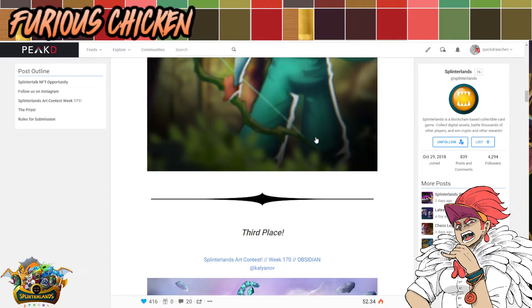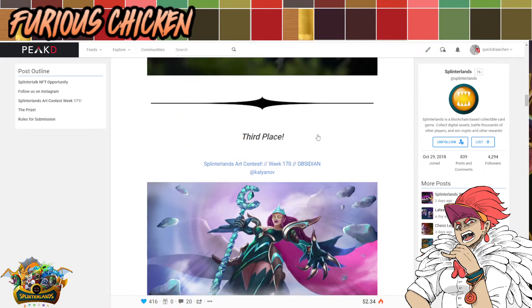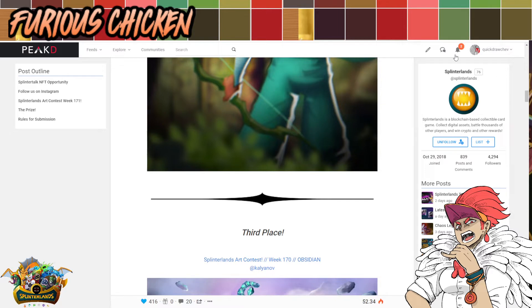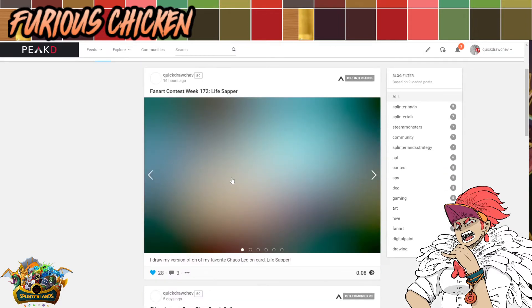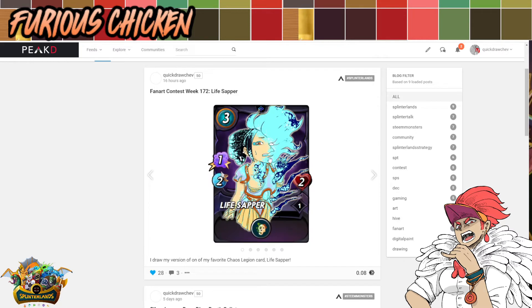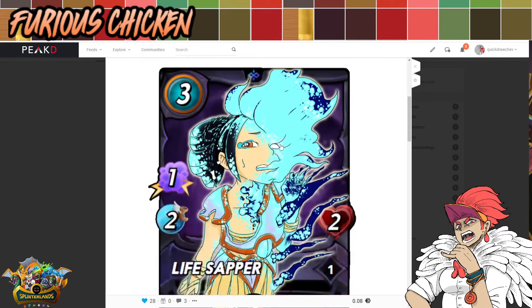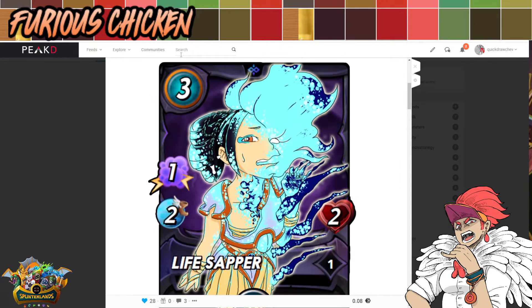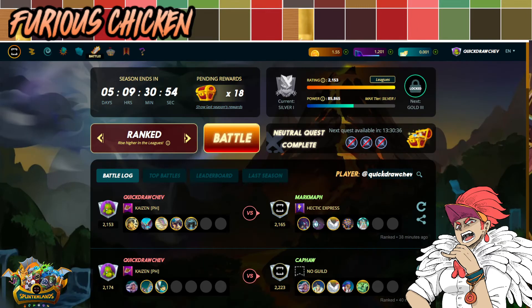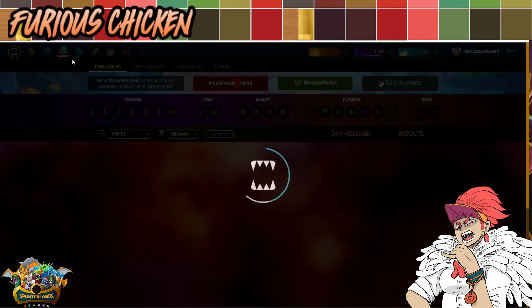Going back to our topic about the art contest, the reason I want to focus on this is because I finally joined the art contest. My entry for this week is actually one of my favorite cards in Chaos Legion, which is the Life Zapper. Here it is — I made it into a card. I made it so it looks embossed, like a holographic card from Magic the Gathering. And if you haven't used the Life Zapper before, let me show you how it actually looks — the real card.